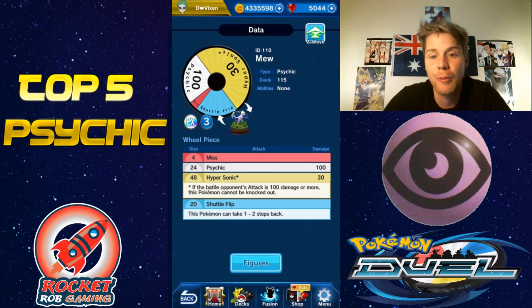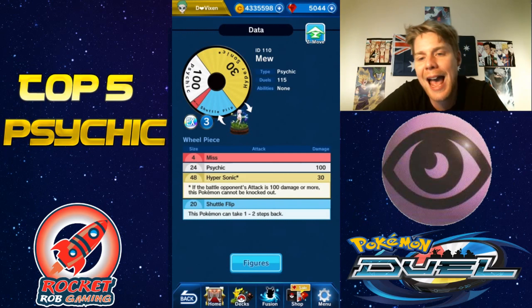That 30 Hypersonic — if your opponent is hitting 100 or more, it won't knock you out, which means it's great against those big hitters, especially if they have some purple on their wheel, because you'll spin gold and knock them out but it can't be beaten itself unless it hits that little white. Shuttle Flip is also great for getting some cheeky wins — you can attack into a figure and then Shuttle Flip and potentially land on the opponent's goal.